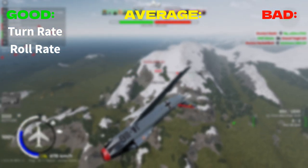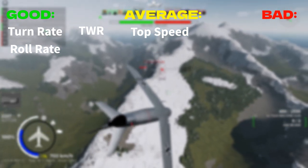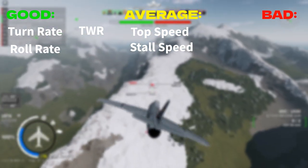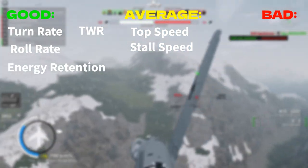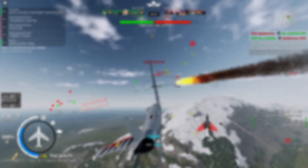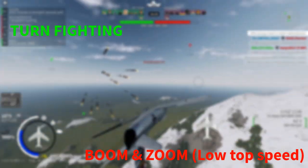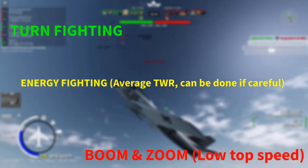It also has a pretty decent thrust-to-weight ratio, mediocre top speed, and average stall speed. It also has pretty good energy retention. You should play it as a turn fighter, as its somewhat low top speed eliminates the boom-and-zoom playstyle, and the TWR isn't the best at its tier, so that eliminates energy fighting as well.